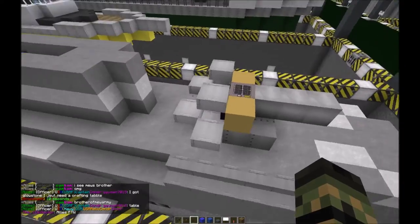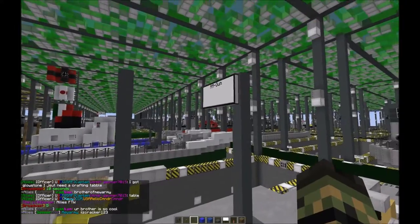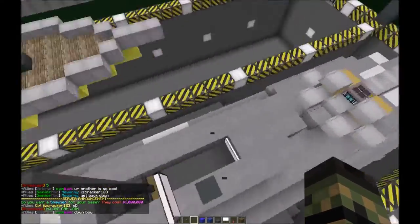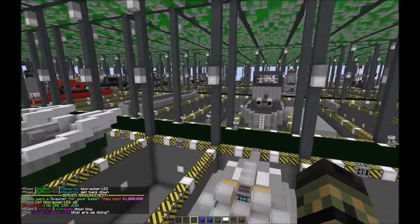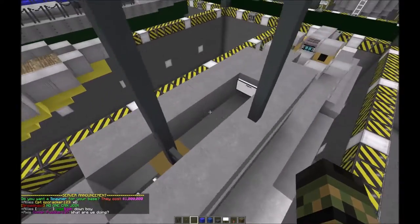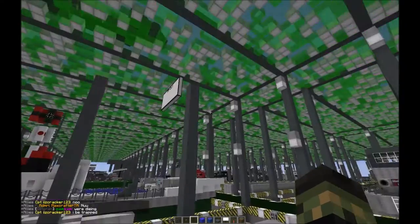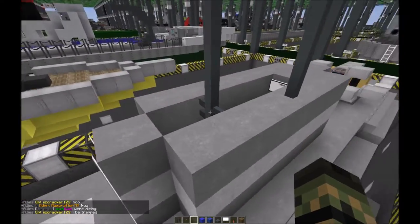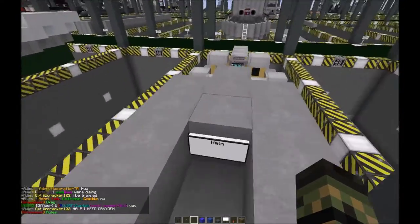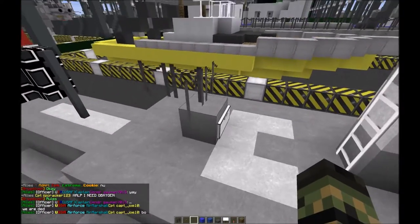We've got the conning tower here with a gun up on top. If you're at periscope depth and there's a plane over there, you can shoot at them from up here. There's a periscope and a helm up top, which is always good — good to have a way to drive the boat on the surface with a good amount of visibility and no real obstructions. Pretty low to the water, definitely a good spot.